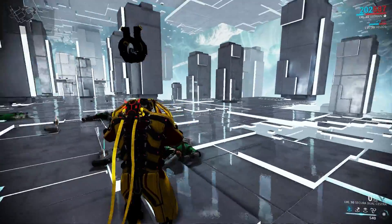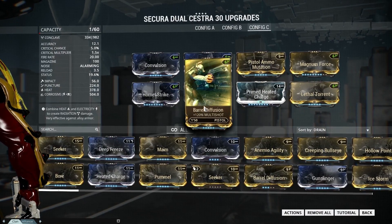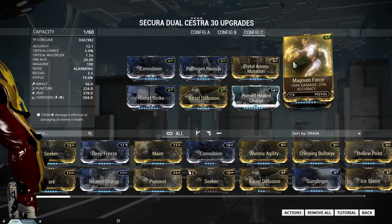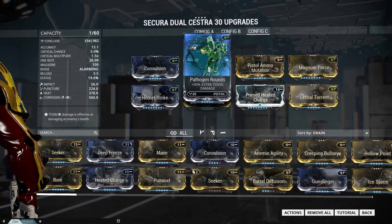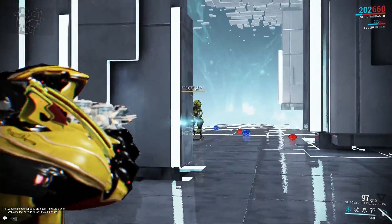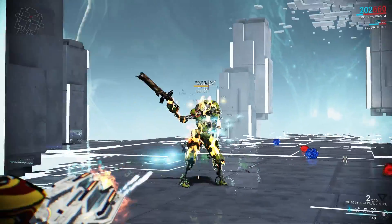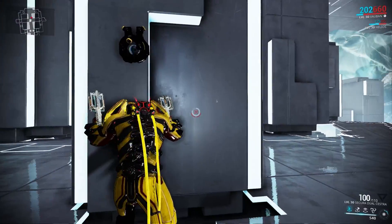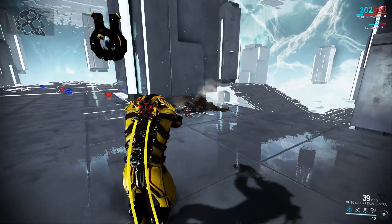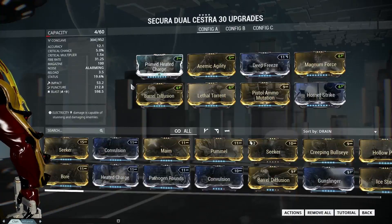Now it's time to paint the roof with some stars. Our second build is a corrosive and heat damage build with the same mods as the last one, but this time we have heat and corrosive damage. Again, just 20% status chance, but the fire rate is 20. So you see an enemy, pull the trigger, and look at all the bullitos going into that enemy — totally toasted.